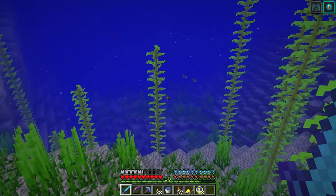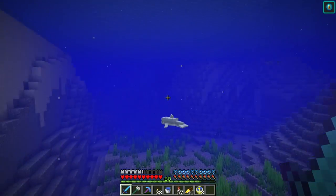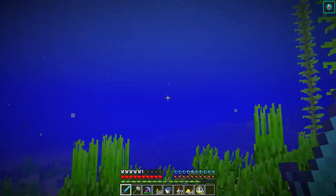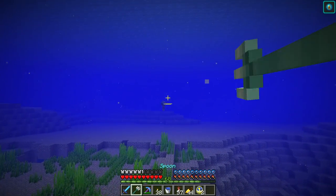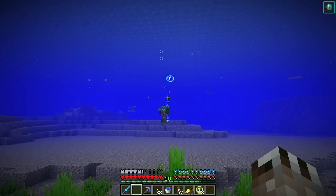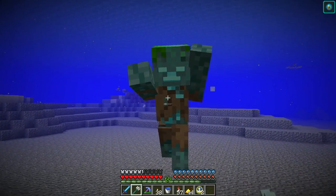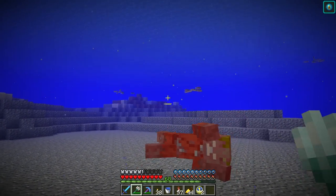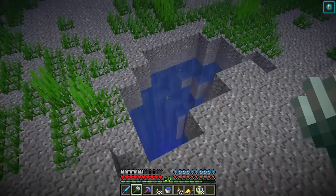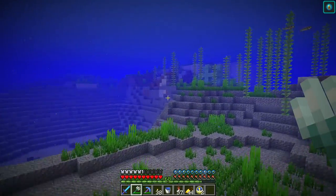I'm decorating the land a little bit here. I did get a Riptide Trident. Oh hey Mr. Dolphin. Maybe I'm using it wrong — it doesn't seem to be as useful to me as I had hoped. But I do like the Trident; I think it's pretty cool. What's going on down there? I've got a ravine down here — I did not know that.